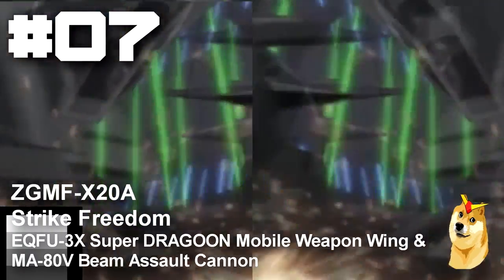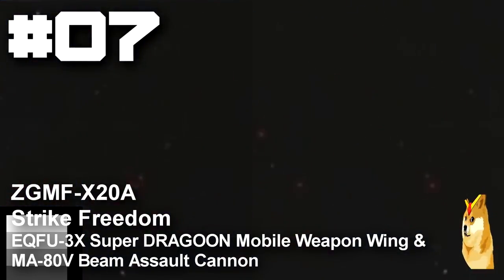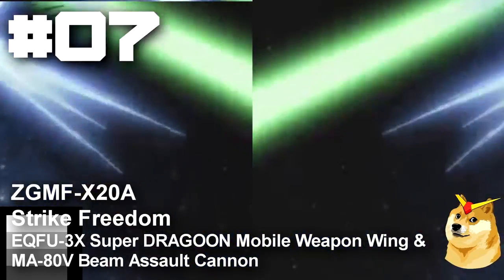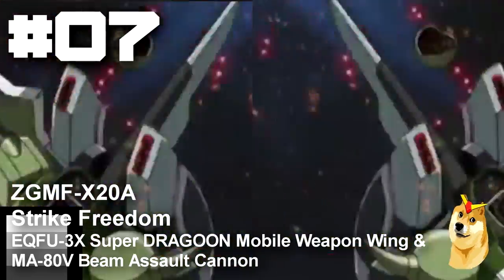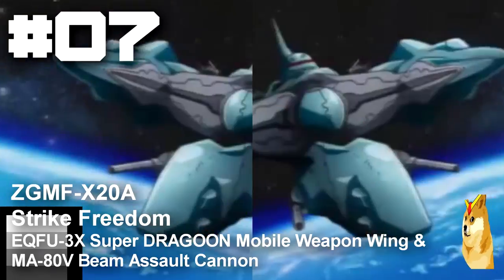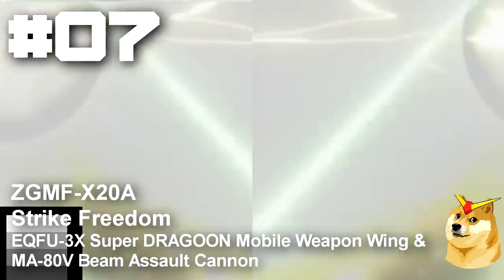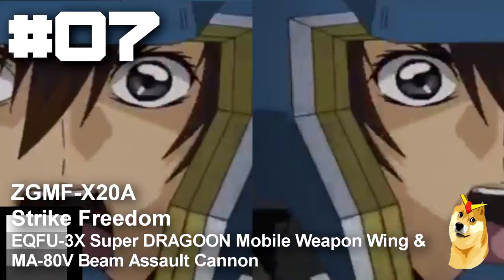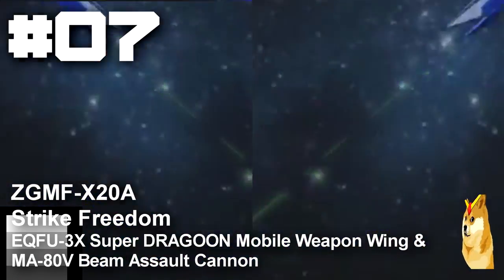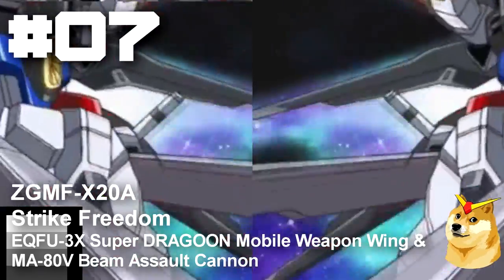Number 7 is the ZGMF-X20A, better known as the Strike Freedom Gundam from Gundam Seed Destiny. One of the most recognized Gundams in any franchise, the Strike Freedom features its EQS-FU-3X Dragoon mobile weapon wings. This weapon system comes with 8 MA-80V beam assault cannons in each wing. With the Dragoon system, the pilot does not require relatively high awareness to effectively use them and can defeat waves of enemies within seconds.